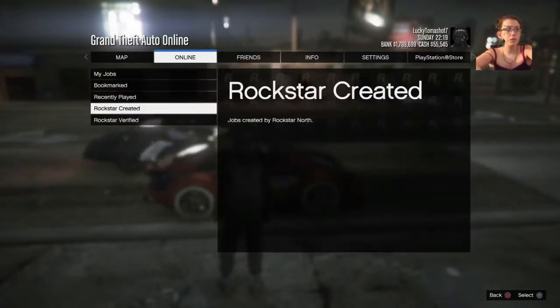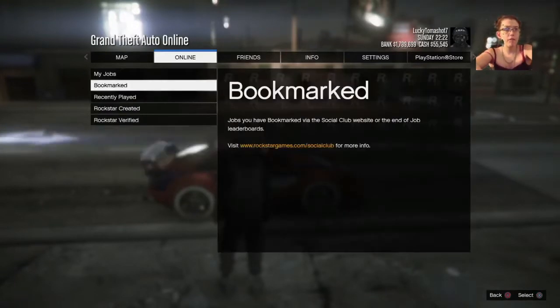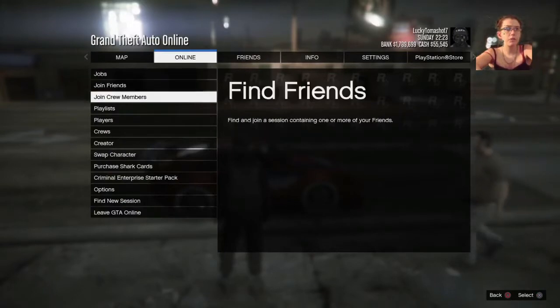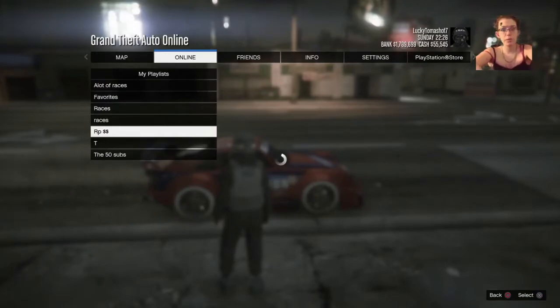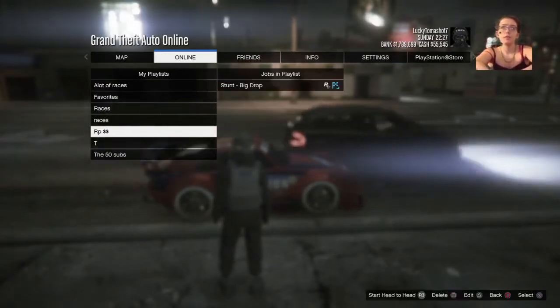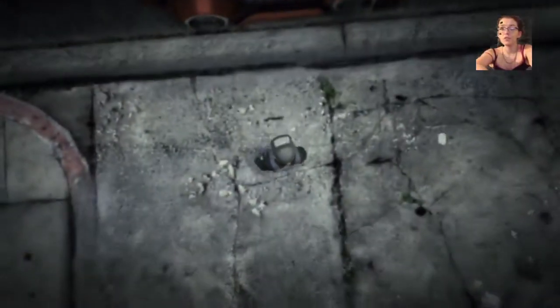I'm just going to my playlist. For RP, you want to add this race — it's that nice big drop. You want to add that and make a playlist with Big Drop on it, and you just want to leave that as the only race on there and start it right up.